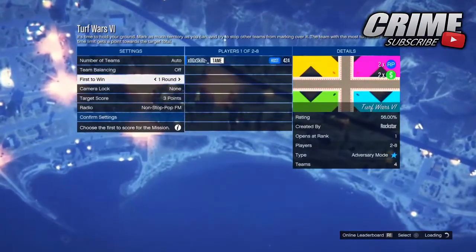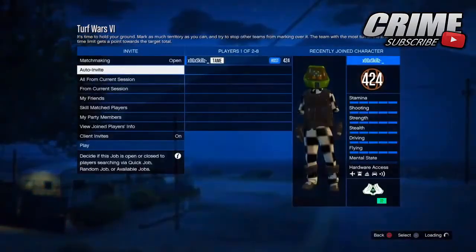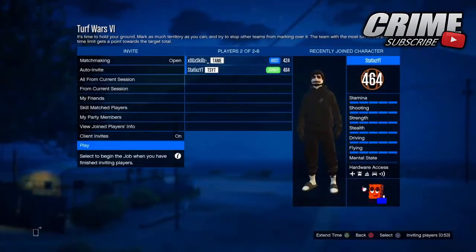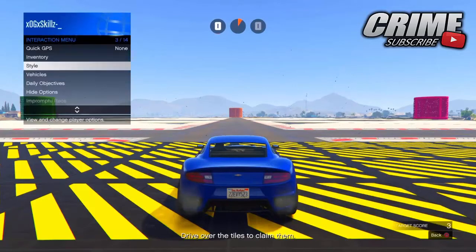Once you get to the screen, you just want to confirm the settings — don't change any of the rounds or anything like that. Then you just want to invite a friend to the job. Once your friend is in the job, just start it up.